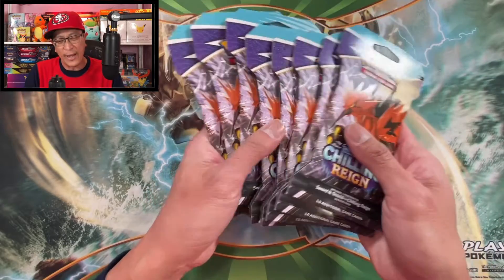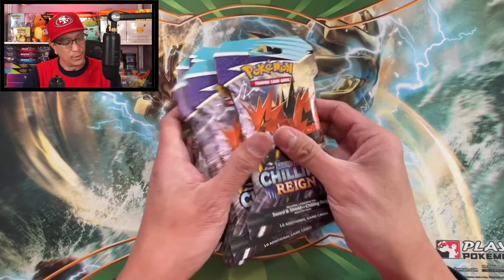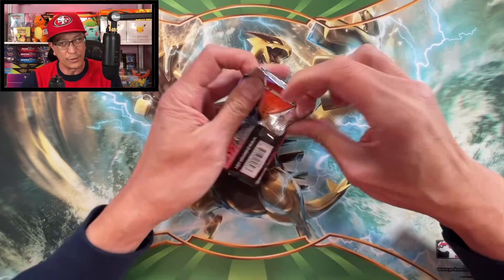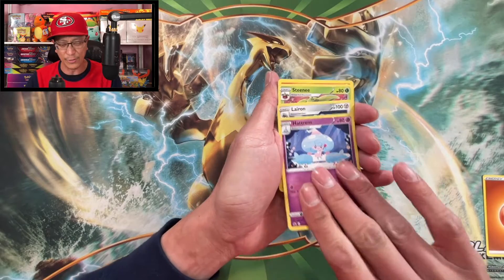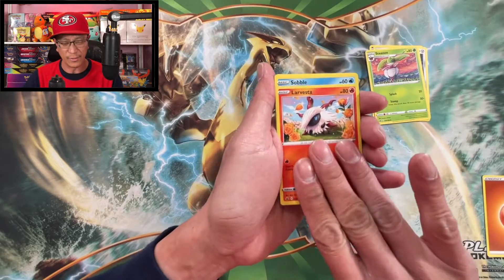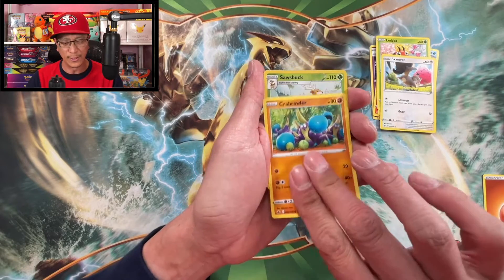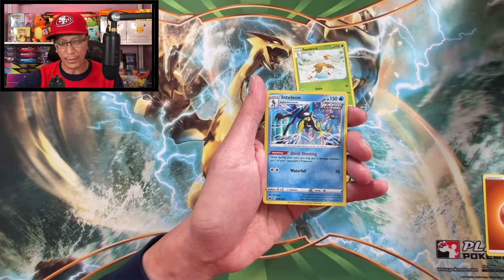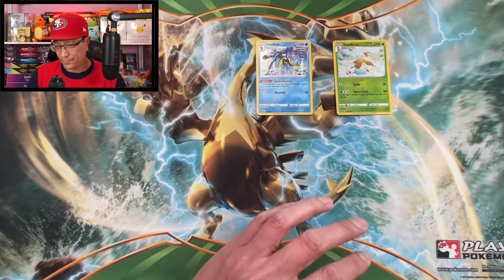Okay, let's start cracking. We got eight packs — all Galarian Zapdos packs. First pack, here we go: hits or duds? Starting off with fighting energy, we got Larry, Steenie, Sobble, Ladyba, Skwovet, Krabrawler, Saucebuck reverse holographic. And our first hit — we got an Inteleon holographic rare. I believe that is a five dollar card, so that is a nice hit!